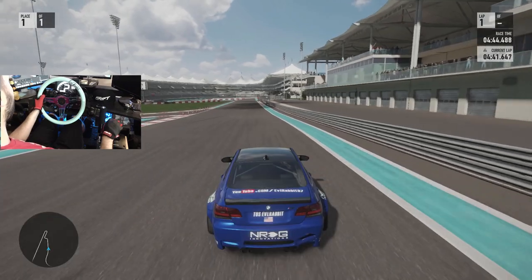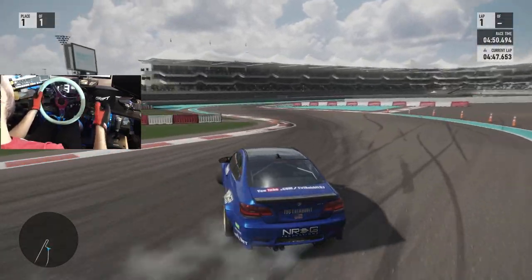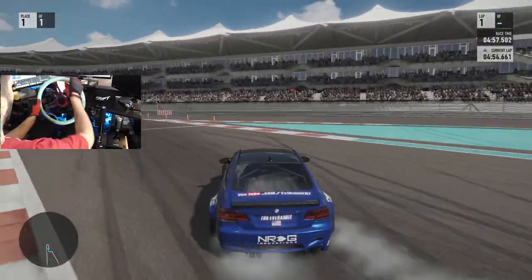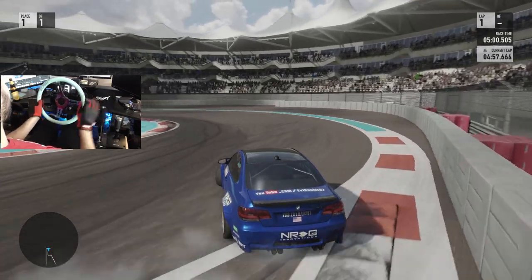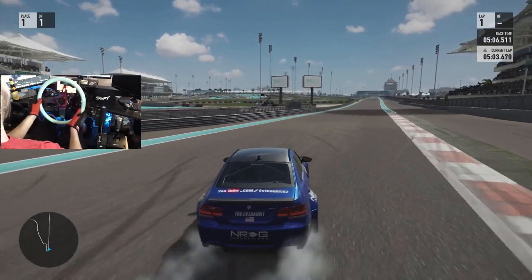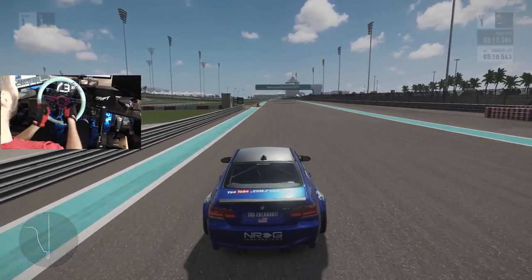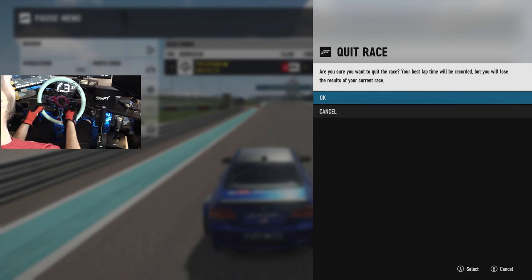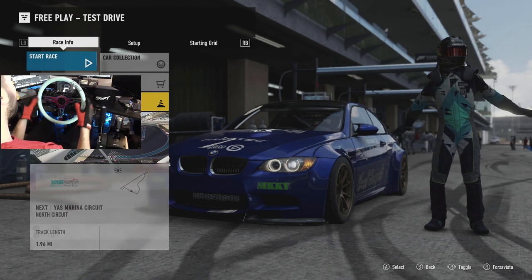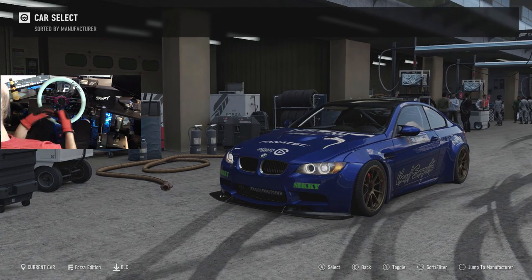We're going to run one more time and then we're going to switch it up to the other car. Drifty roll that, on throttle, kick it in — kind of straightened out there, see if we can salvage the run. Throw it out there at high angle, clutch kicked it out. Definitely different going from the Alcantara suede wheel to the minty green wood grain wheel — it's definitely nostalgia flowing through this right now. This is the first NRG wheel I got, the first NRG wheel I put on when NRG started joining the channel. This is just kind of like bringing back the memories of where it all started.